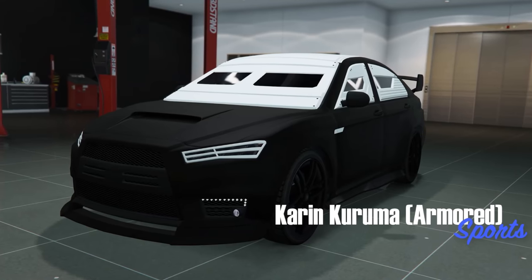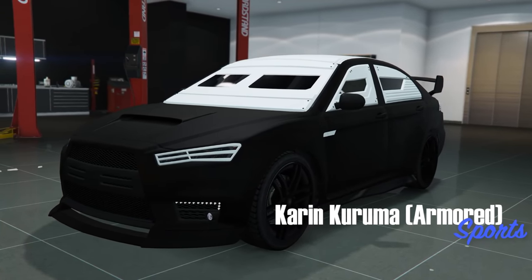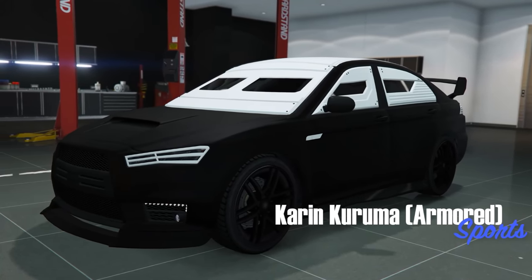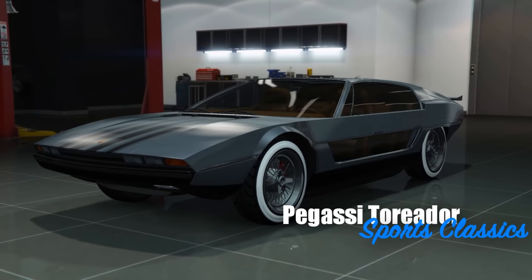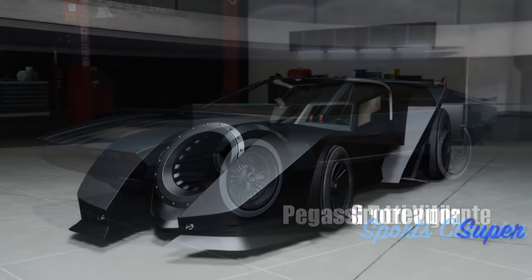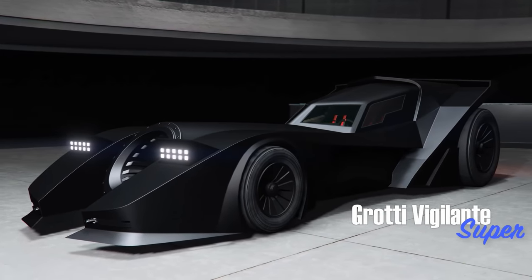Speaking of vehicles, your best friend is going to be the Armored Kuruma if you're a newer player and don't have that much money. Still, after all these years, a very versatile vehicle that is very good to use. As well as the Terriador, the Vigilante, and the Insurgent Pickup Custom if you happen to have those at your disposal. The general rule of thumb is that you can use vehicles with rockets as long as it has four wheels and it doesn't fly in the air — you're going to be totally fine.